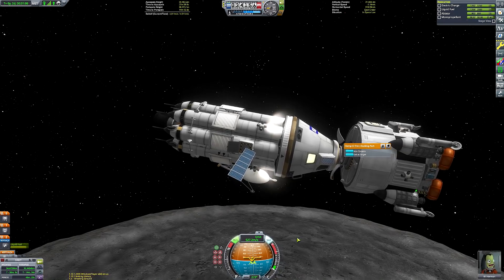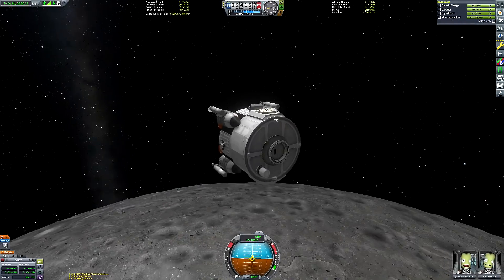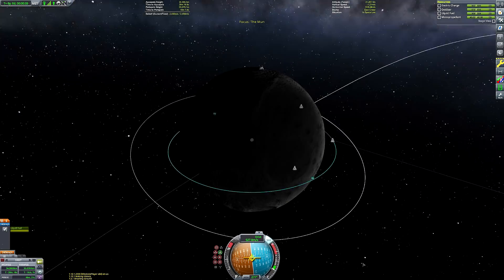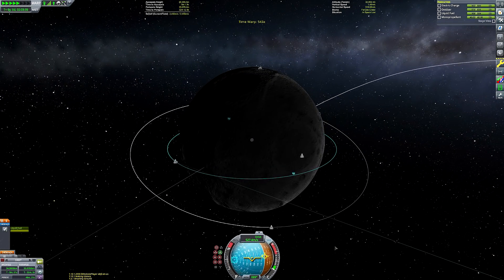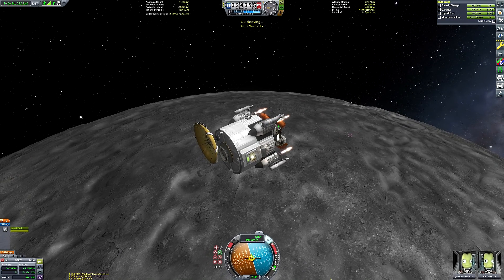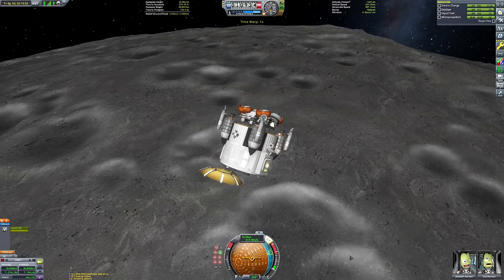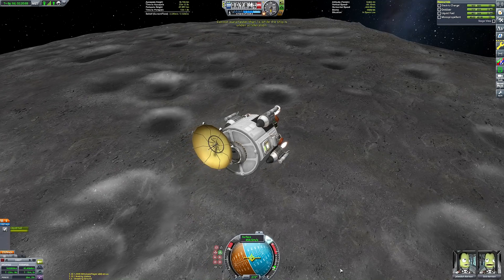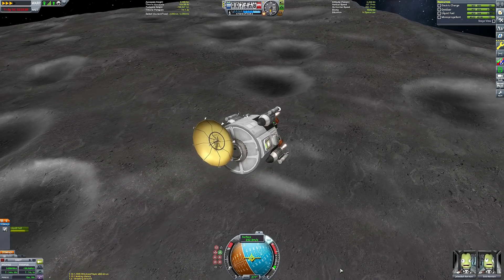I'm using Jebediah and Bob as our two Kerbinauts to go down to the Mun's surface. Having a pilot means we can create maneuver nodes from the lander can without needing a connection to the Kerbal Space Center. Bob Kerman is along so he can restore the science experiments — we have the Mystery Goo unit and the Science Junior, both of which can only be used once if not restored by a scientist Kerbal. I was time-warping trying to reach the daylight side, and it looks pretty bright.